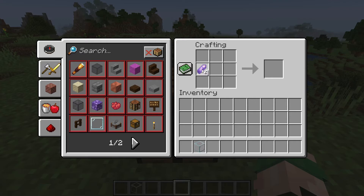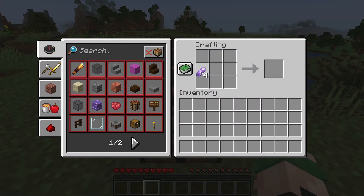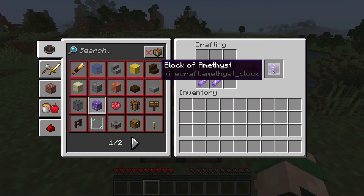The new tinted glass can also be crafted using amethyst shards. You will need four shards and you will need to surround a glass block in the crafting table to craft tinted glass. Tinted glass is a type of glass that does not allow light to pass through it. You can also craft amethyst blocks by placing four amethyst shards in a crafting bench.